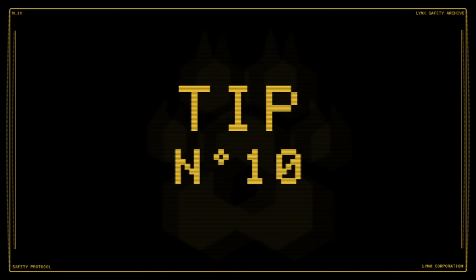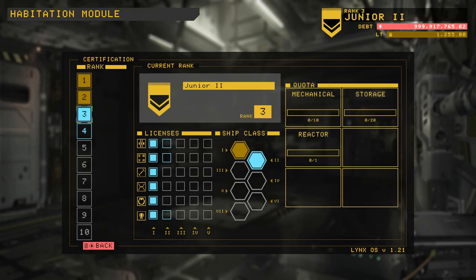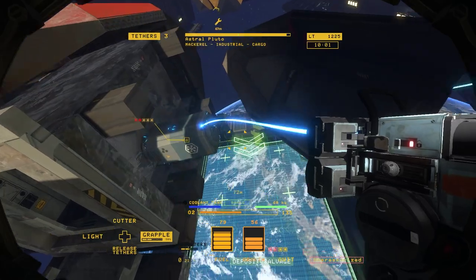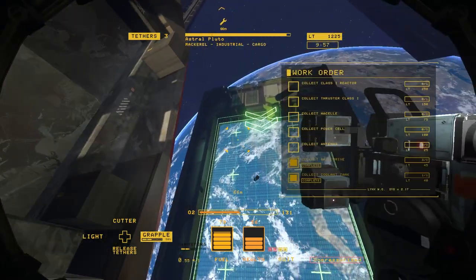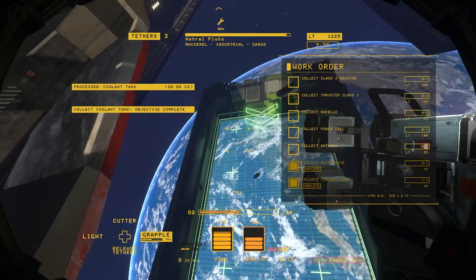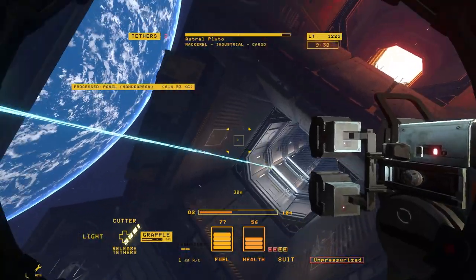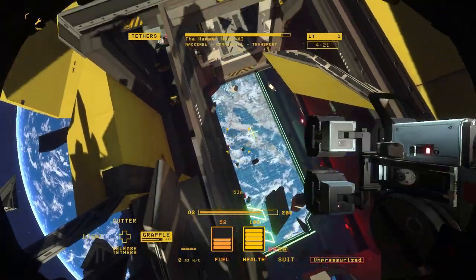Number ten: certifications and loadouts. Completing work orders is the best way to increase your certification level, which gives you access to new ship types as well as new tools and upgrades. While it's always a good idea to salvage the entire ship to maximize your credit return — even if it takes multiple ships to do so — there may be times when you only need an object or two to complete your next certification and unlock that new upgrade you've been waiting for.